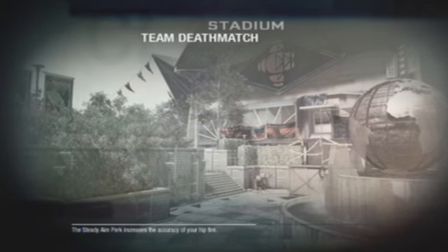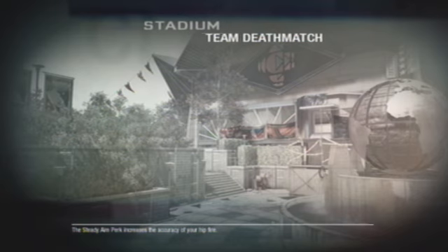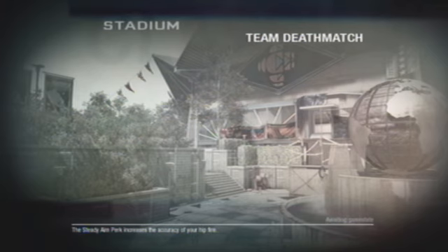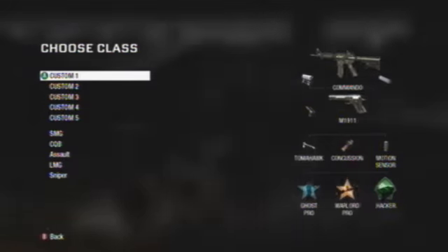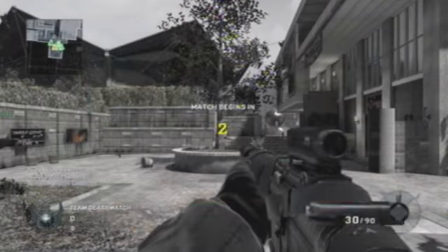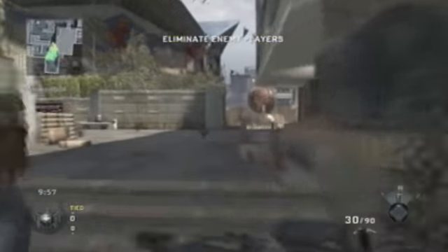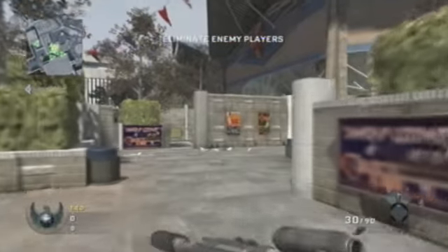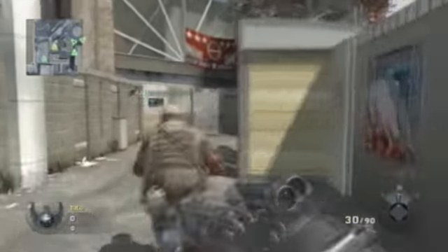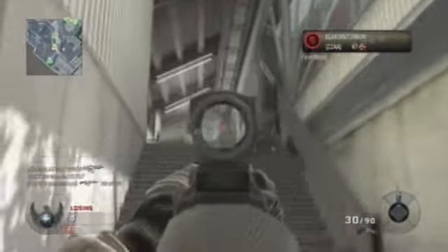Hey guys, it's Adam here from D-Pat News TV. For today we're going to be looking at the second map for the First Strike DLC for Call of Duty Black Ops. We're looking at Stadium, which is a relatively medium-sized map. It's good for close-range weapons. I'm using the Commando with the Reflex Sight and Suppressor, and I'm running with Ghost Pro, Warlord Pro, and either Hacker or Marathon.